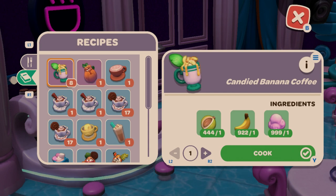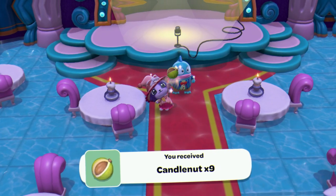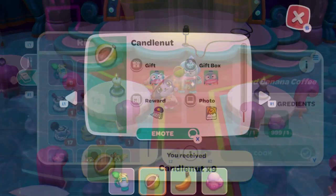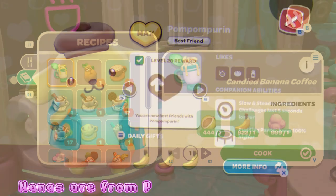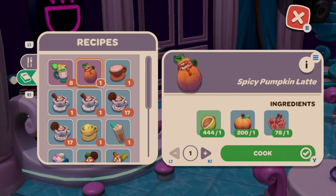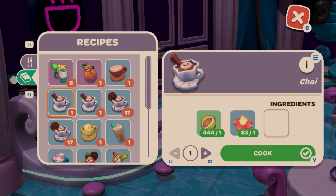First, you'll need candle nuts — you get them from Hangyodon in exchange for gifts. First recipe is Candied Banana Coffee, which uses banana, candy cloud, and candle nuts. Then Spicy Pumpkin Latte uses pumpkin and cinnabloom. Cappuccino is candle nut and coral milk. Chai is candle nut and Magna Bloom, with a variant using Cinna Bloom instead.